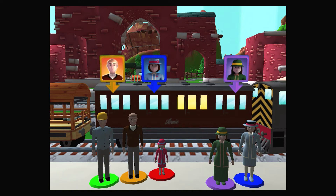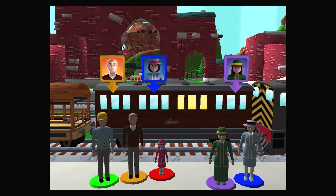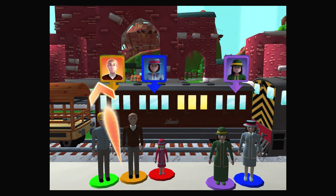Match the colour of the passengers by dragging them from the platform to the square of the same colour.